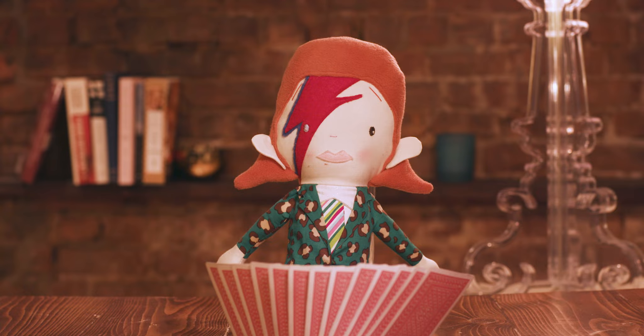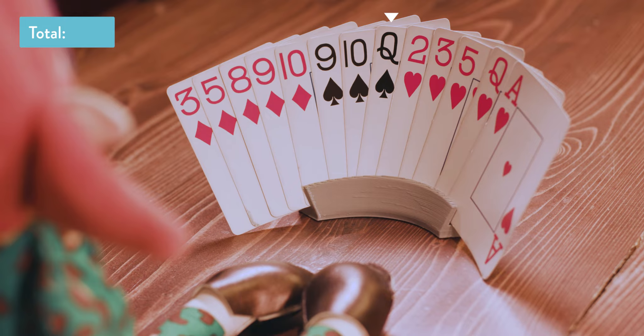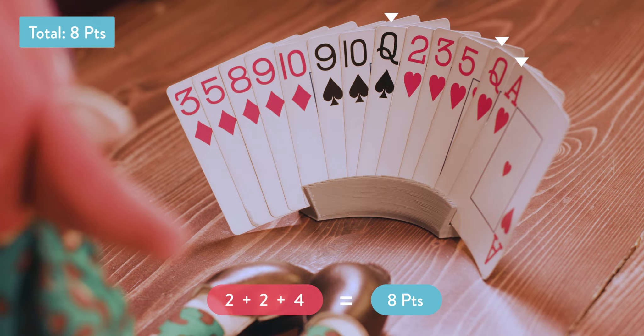Let's take a look at David's hand. It looks like David has one queen of spades, so that's two points. Then a queen of hearts, which is another two points, and an ace of hearts, which is another four points. So that would be a total of eight points, which is reasonable — close to an average hand.